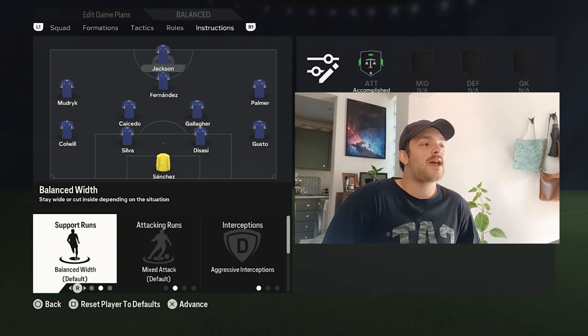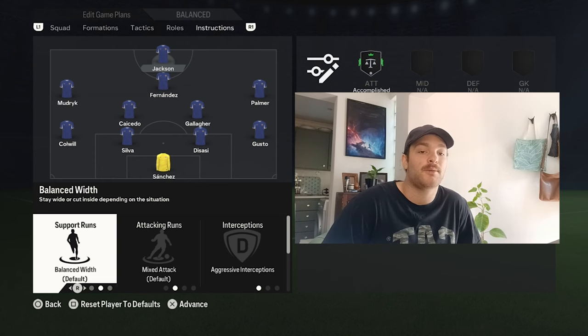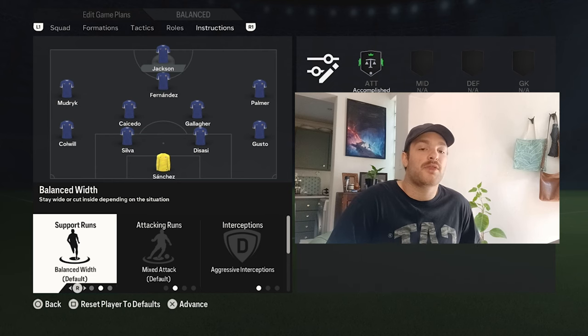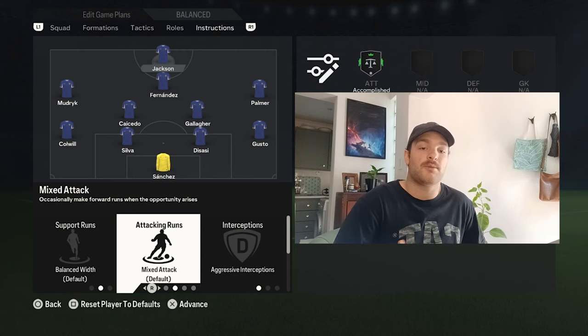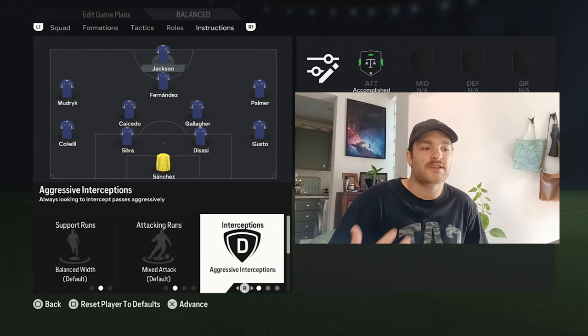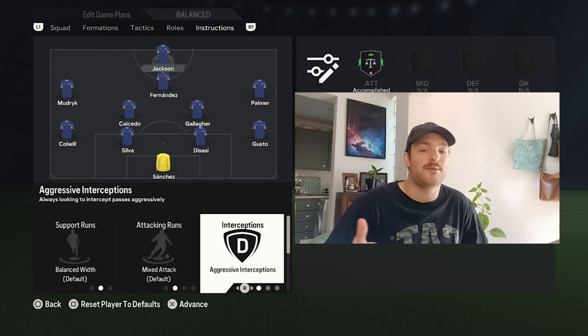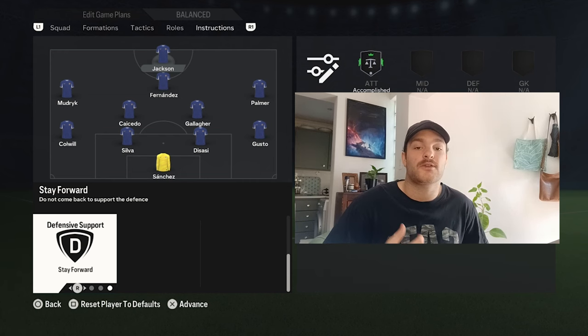Finally, we've got Nicolas Jackson — or potentially Amanda Broga, depending on who you'd like to go with, or another striker of your choice in career mode. For Jackson, he's set to balanced width, sometimes looking to make wider runs, but more often holding down the centre, waiting for crosses. He does look to drop off and start his runs from either flank, which is why balanced width makes sense. His attacking runs are a mix — he can be that hold-up player, that target man, laying it off to Fernandes or Mudryk, or he does have the pace and ball knowledge to make runs in behind and exploit the back line. His interceptions are set to aggressive — he has a very aggressive mentality, has picked up a lot of yellow cards this season, and that's why he missed the game against Fulham. He looks to lead the press and link play in transitions.